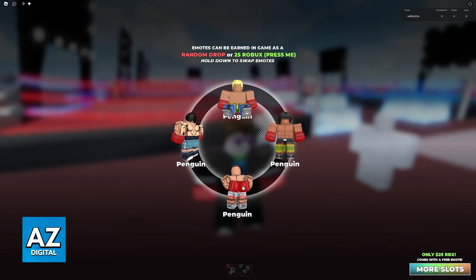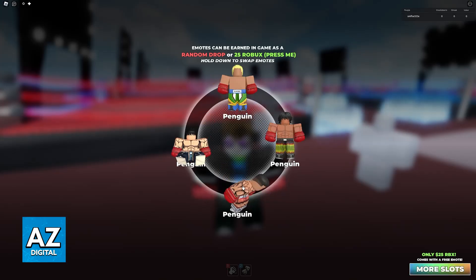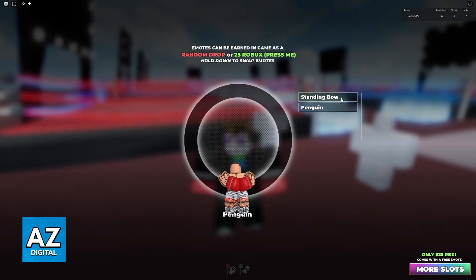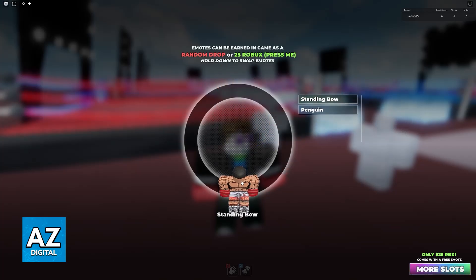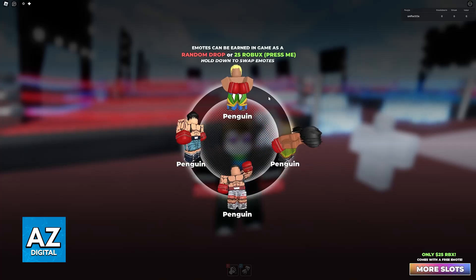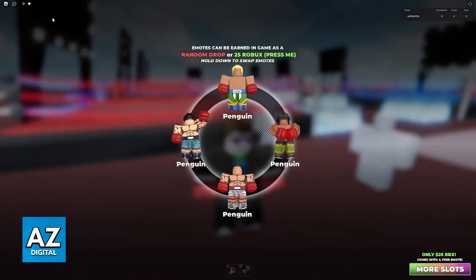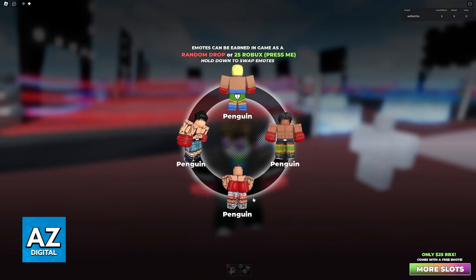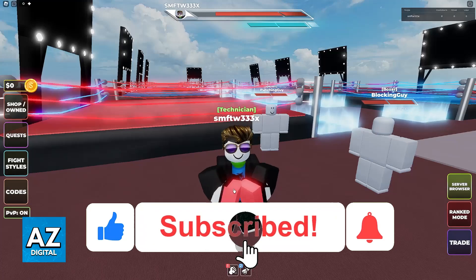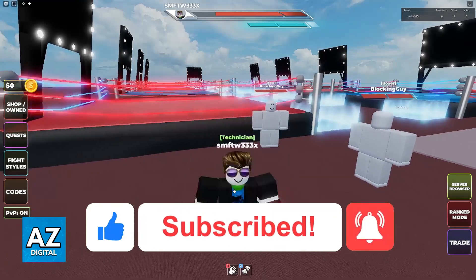Essentially, all that you have to do to change emotes is to click and hold, or tap and hold if you are playing on mobile. Then you will see the list of emotes that you currently own, and you can equip them on these four or five or more different slots. I hope I was able to help you on how to change emotes in Untitled Boxing Game. If this video helped you, please be sure to leave a like and subscribe for more very easy tips. Thank you for watching.